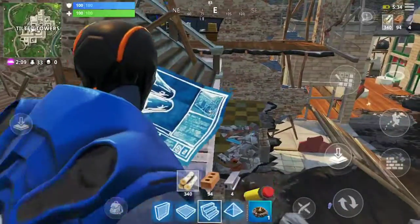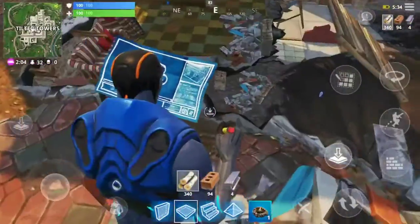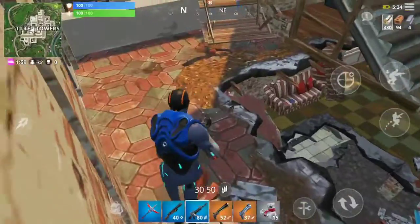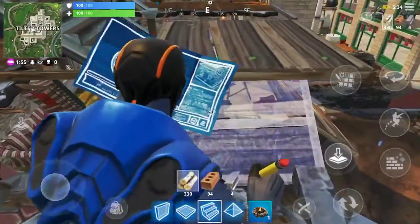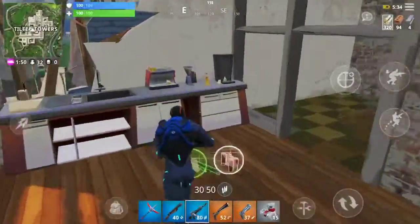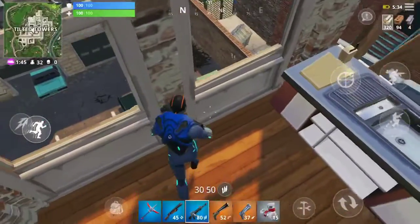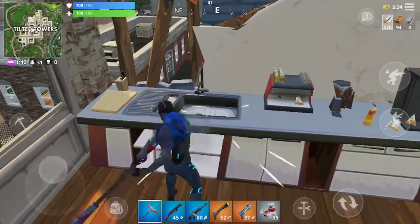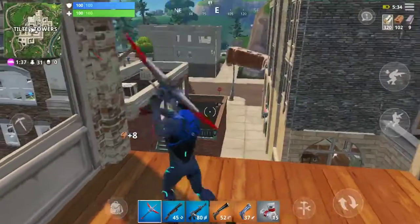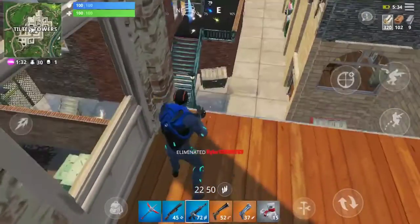I'm shooting over to the left. There we go — I want to build right there, then build a ramp right there, and we're good. Anything up here? Shotgun ammo. More shooting out there — there's a person down here. There he is, I see him. There we go — pretty nice elimination!